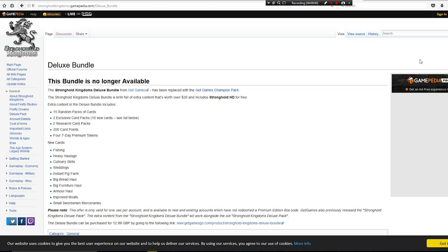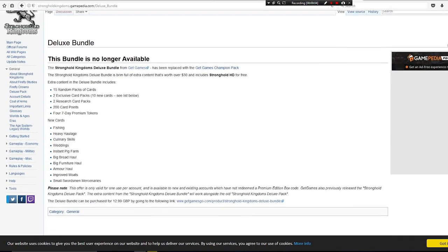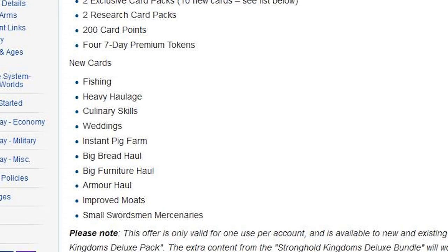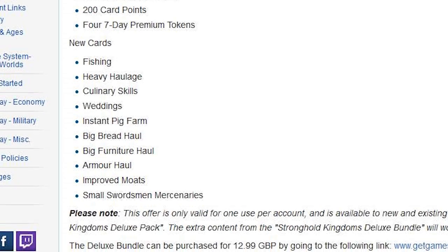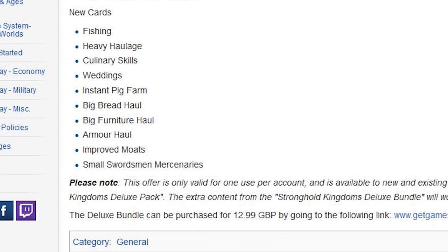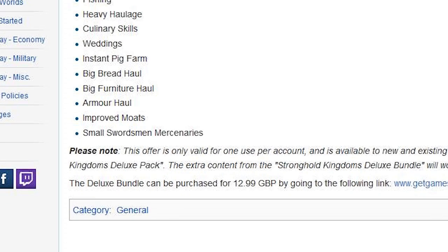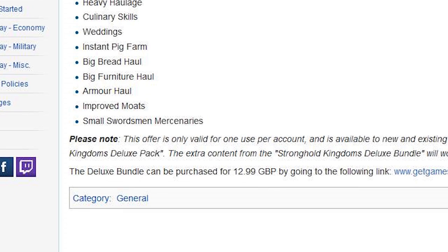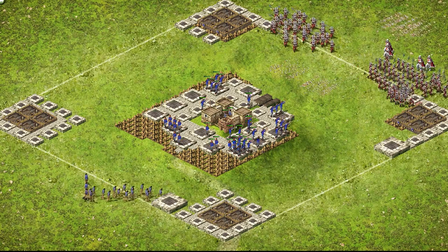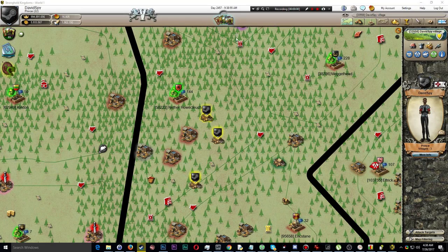On the page for the discontinued Stronghold Kingdoms deluxe bundle from GitGames, it mentions that there are several new cards included with the exclusive card packs — 10 new cards. The new cards back then were: fishing, heavy haulage, culinary skills, weddings, instant pig farm, big bread hall, big furniture hall, armor hall, improved moats, and small swordsmen mercenaries. Now I know many if not all of these are in the standard set of cards now, so they're no longer really exclusive to the exclusive card packs, which makes them a little bit redundant.